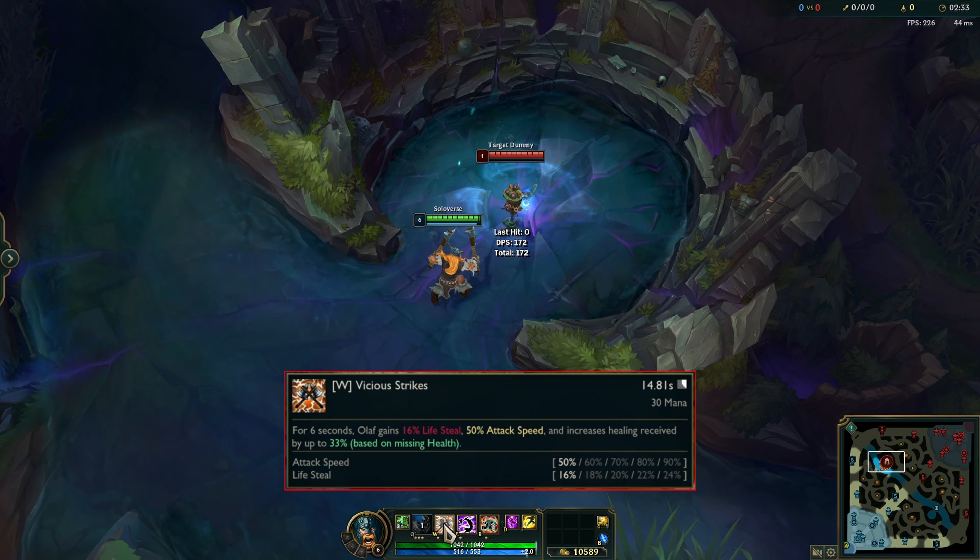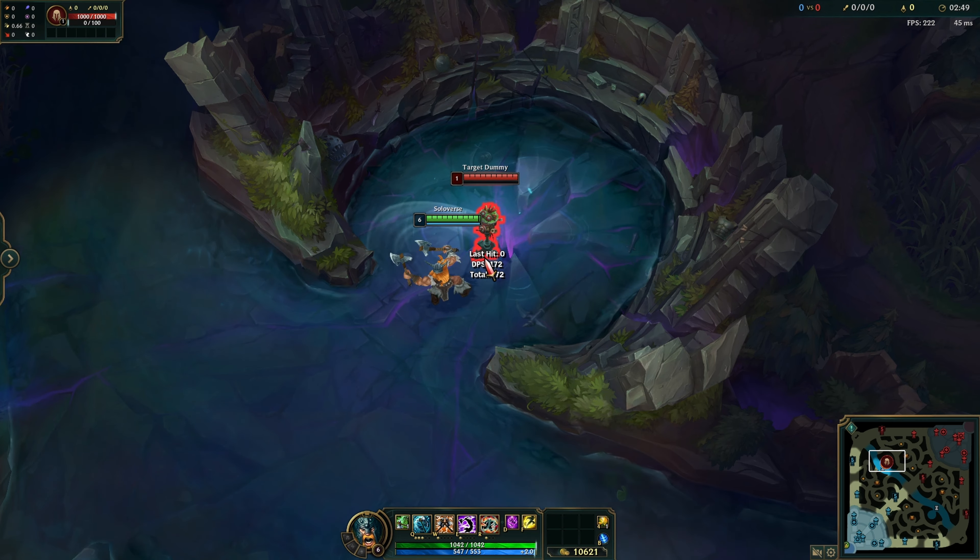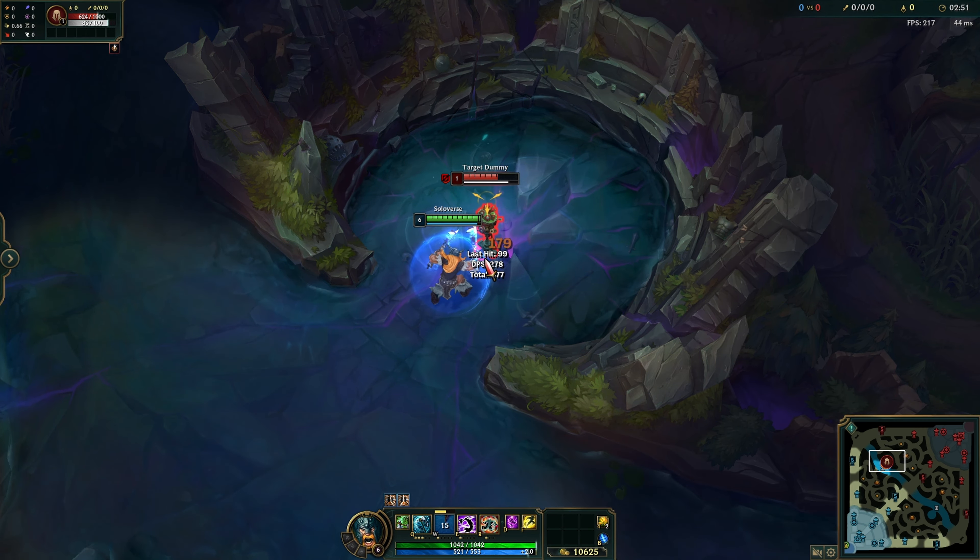His W was changed with the bonus attack speed being decreased, and instead of granting additional life steal and increased healing received, Olaf now gets a health shield based on his missing health.